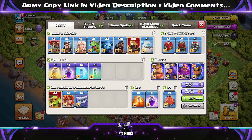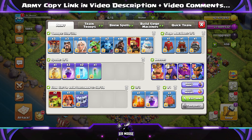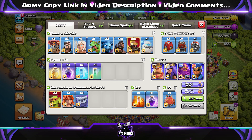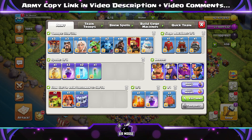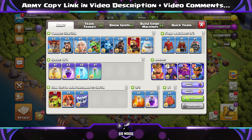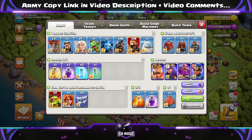Spells are going to be 1 Heal, 4 Rage, 2 Freeze, an Invisibility Spell, and a Poison Spell. You can swap out a couple of the Rage Spells for Heal Spells if you want to help out your Hog Riders more. Clan Castle troops: 2 Yetis, a Valk, and 2 Sneaky Goblins. The Siege Machine depends on the base. Let's jump into our first replay now.